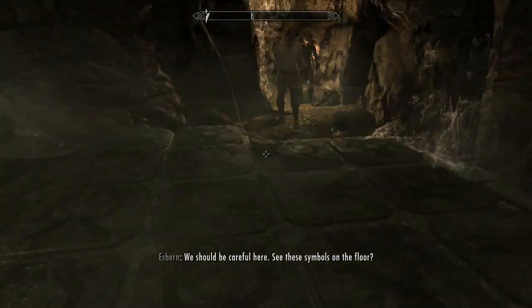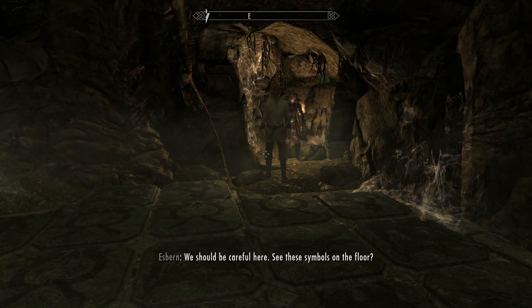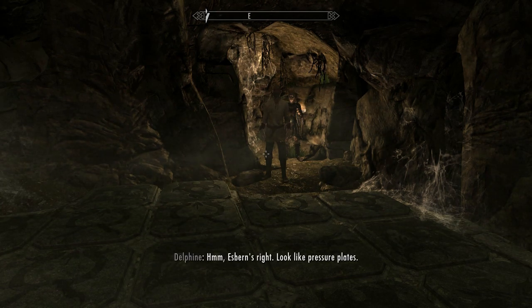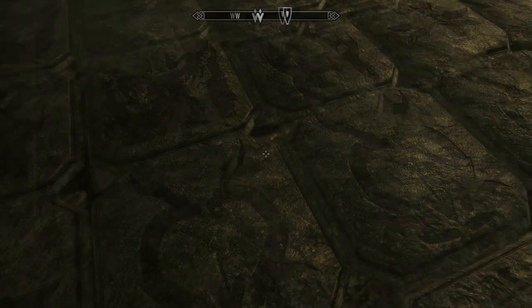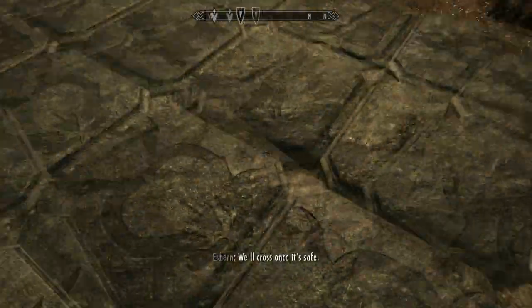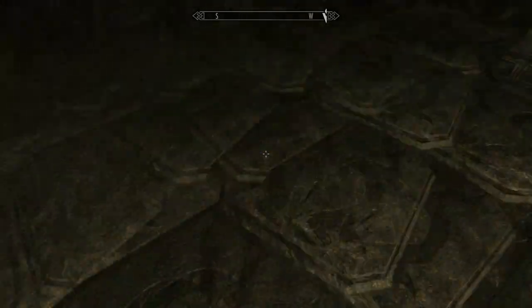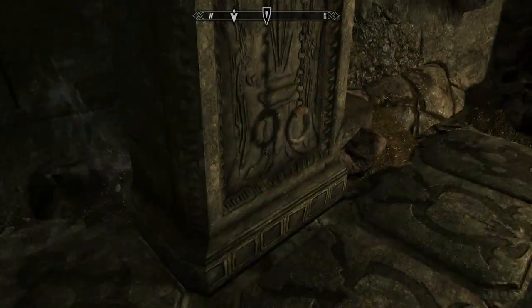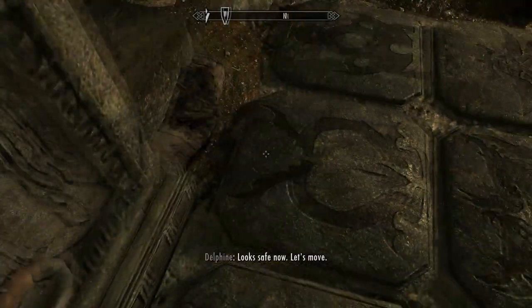Why are you stopping? We should be careful here. See these symbols on the floor? Esburn's right. Look like pressure plates. No way! Be careful! I am being careful, dammit. I'm doing pretty good so far. We'll cross once it's safe. Of course you will. Alright, I see now. Just gotta stick to the Dragonborn symbol. Pull this thing, I'm pretty sure. Can I pull this? There we go. Looks safe now. Let's move.